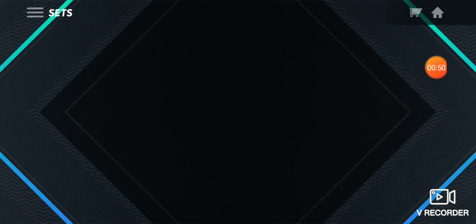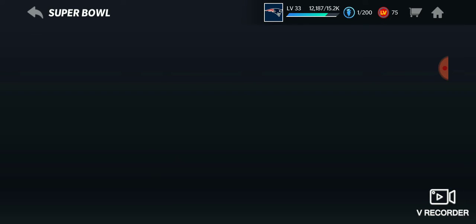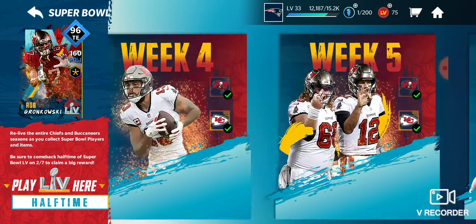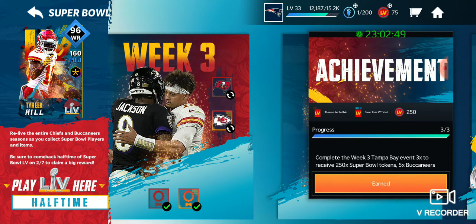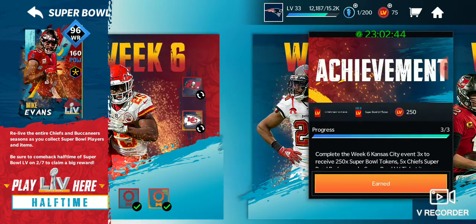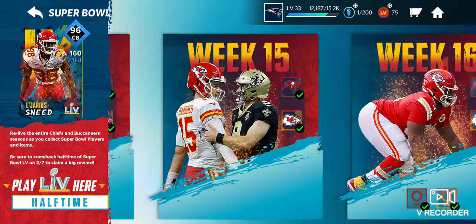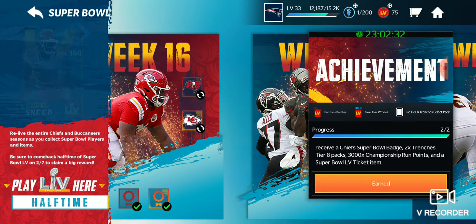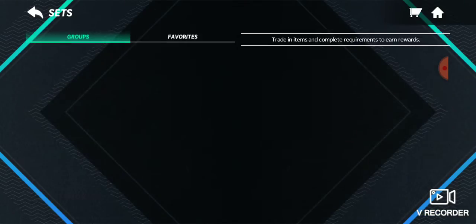What you're going to want to do is go to the Super Bowl event — it ends in a day, so you guys better hope you watch this video early. You have to complete all these Week 4, Week 5 challenges and they give you little achievements. Those give you like 5,000 Trenches, 5,000 Championship Run points, and the ones down here give you two Trenches Tier 8 packs.